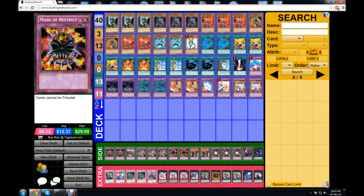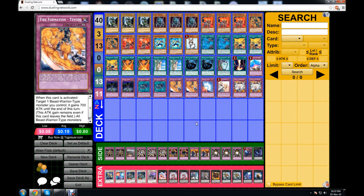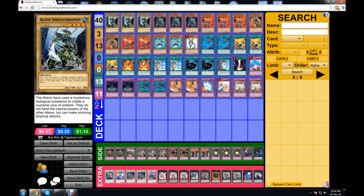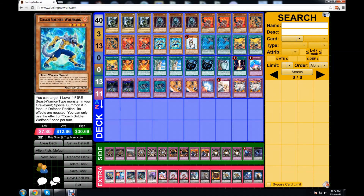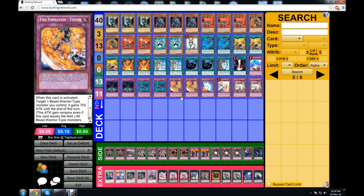As you can see, this deck has a lot of synergy just talking about it. I'll post a duel if you guys request it. One word of advice: the best play is to summon Ammonite, make Golgar, then use Tensu to summon Wolf Bark, get a Fire Fist, and make a rank 4. That's one of the best feelings in this deck. I hope you guys enjoyed — this deck is awesome.